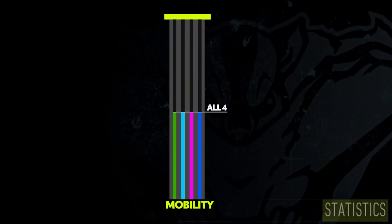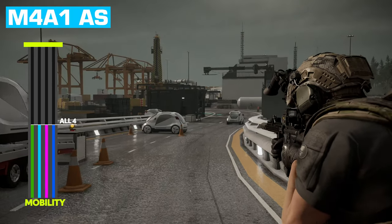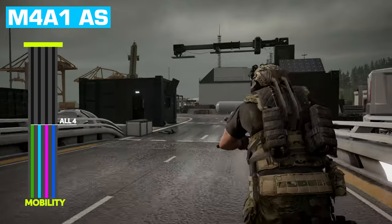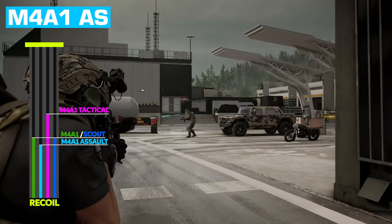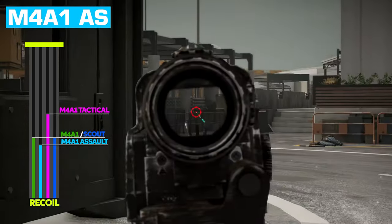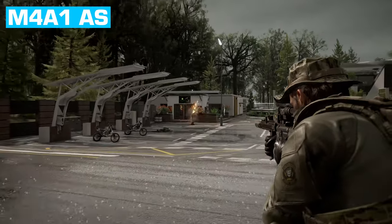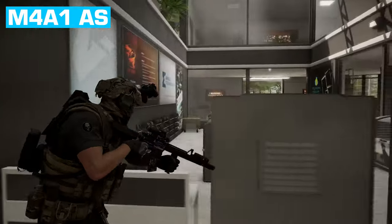For mobility, all four rifles are exactly aligned on the charts — you move around just as fast with any of them. It's recoil that needs discussion. The M4A1 assault naturally kicks the most since it only has burst and automatic firing modes, but it still feels balanced and it's barely noticeable — especially with those weapon mastery upgrades. The three assault variants feel similar enough, and the tactical has the best overall recoil of the four guns.